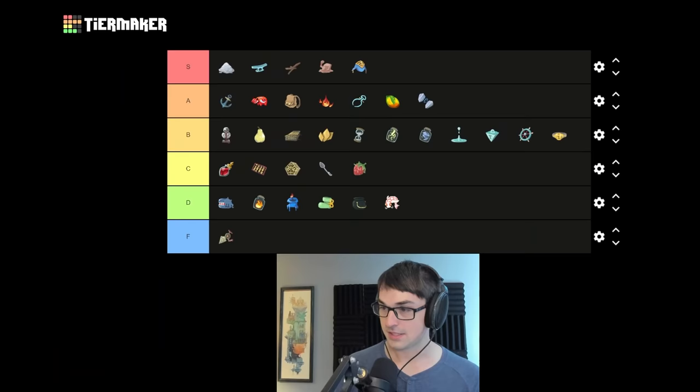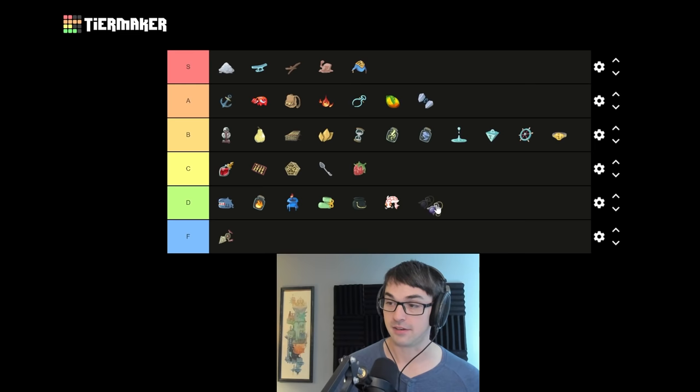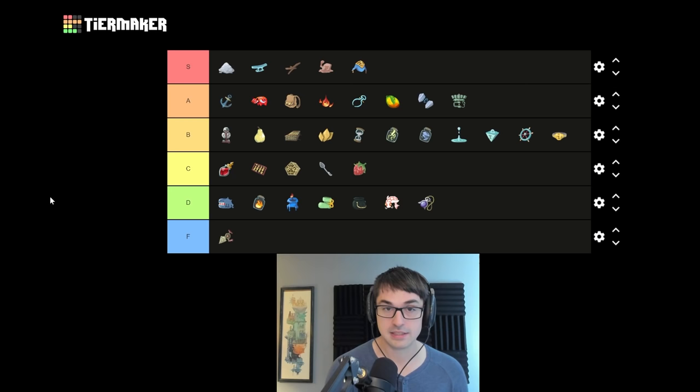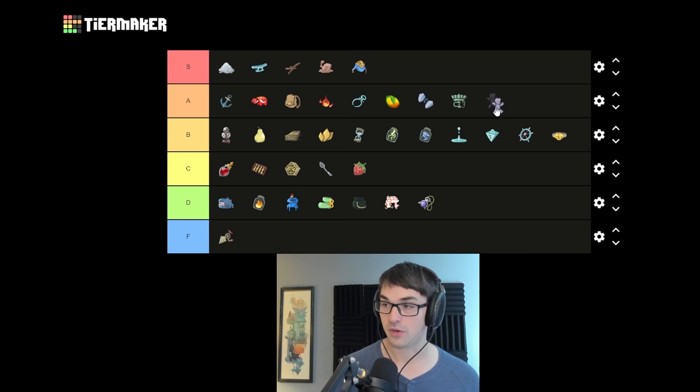Darkstone Periapt I'm putting in D tier — max HP when you gain a curse, which can sometimes be as much as 30 health over a run. Sometimes it ends up just as good as Face of Cleric, but most of the time Darkstone does nothing at all. Clockwork Souvenir guarantees artifact on turn one — combos with so many cards from so many classes. Artifact guaranteed turn one is very good against so many opponents, and the relatively low price of acquisition makes it particularly good.